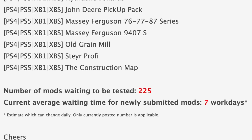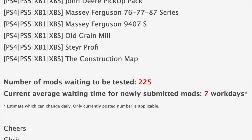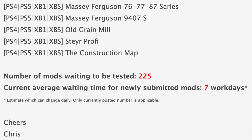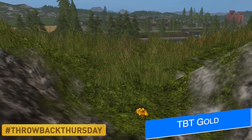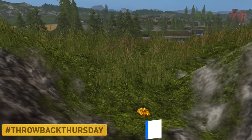With all that said, we still have 225 mods sitting waiting to be tested, down from 249 yesterday, and the current average waiting time for newly submitted mods is also down today — seven work days. Giants Software shared their Throwback Thursday picture this morning asking who wants to see these collectibles return.